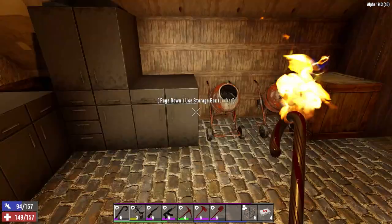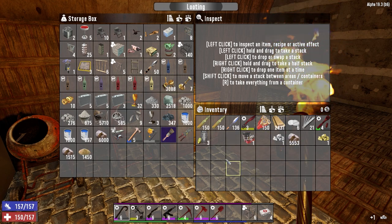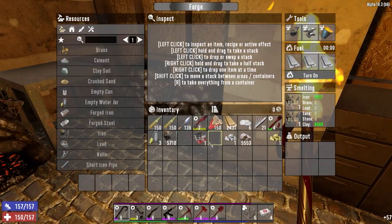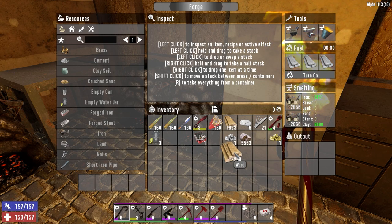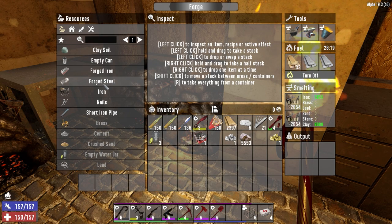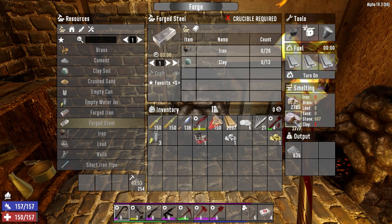I should probably melt the iron. Let's go ahead and melt that - 28, that's 20, 40, 56 divided by 2... 28, and then a little bit extra. That should melt it all in. Get that going - we'll get as much forged steel as we can. We've got to upgrade the base, so let's get as much of this in as we can.